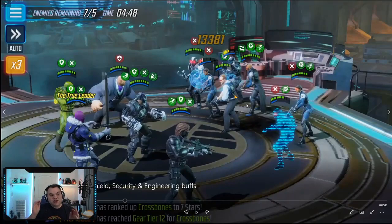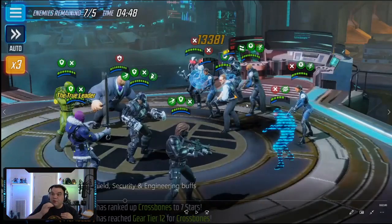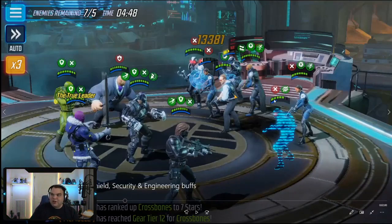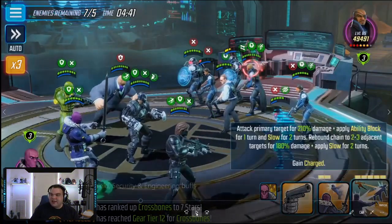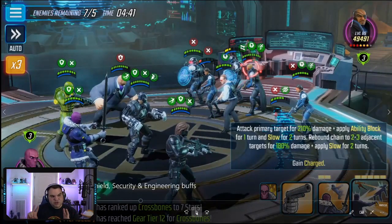Zemo's about to move and there it is — because he has Charged at the start of battle, he removes all buffs from pretty much everybody on the field except Nick Fury, and puts Disrupt on all minion characters. Now there's Disrupt on Shield Security, so they're not going to get that taunt out or be able to do much at all.